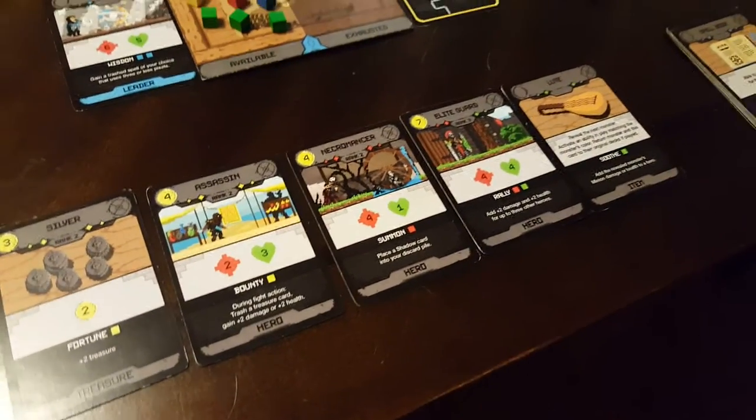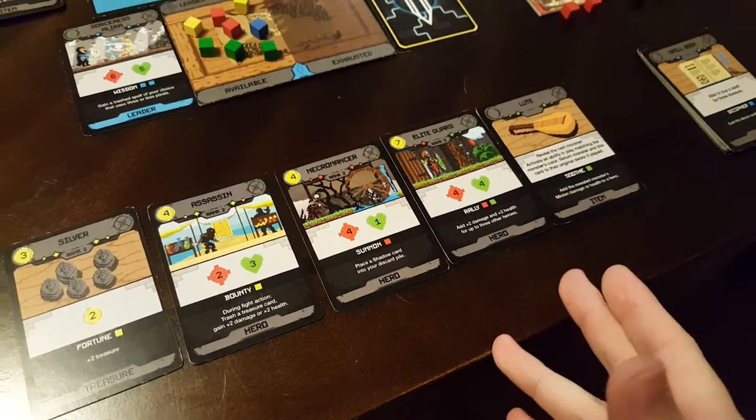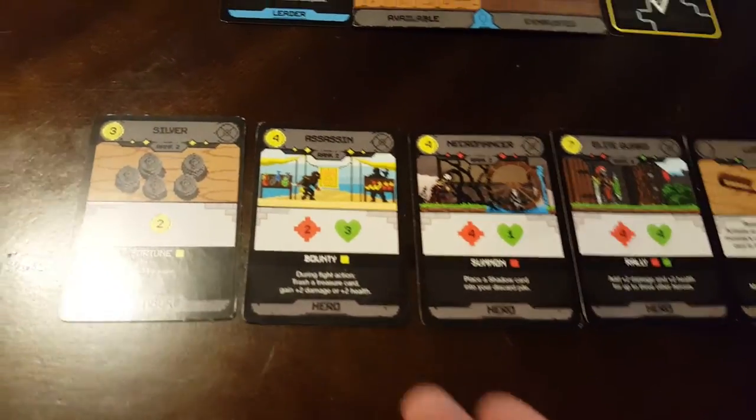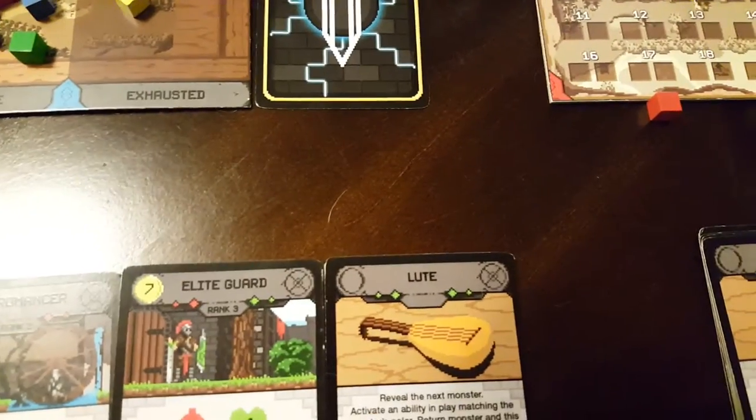It's fairly simple — let's say a player has this hand right here, and the player we currently have was at 10 and 8. All you'd really do is just mark them down here: 10 and 8. It's just a simple way to keep track of these things. You could play the assassin and trash a treasure card, so I would just exhaust a yellow, get rid of the silver, and say that I want to increase my damage by 2, so then I could go up to 12.